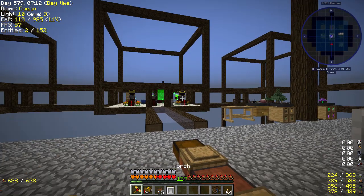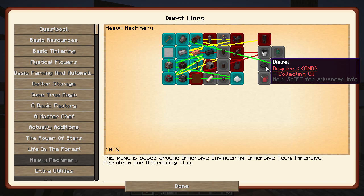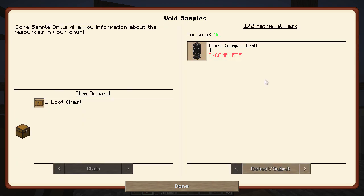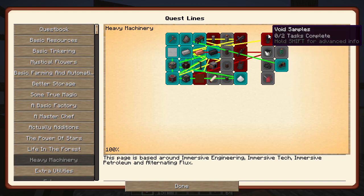This episode I want to do some of this stuff. We need some bitumen to unlock pneumatic crafts, so I thought we'd have a go at this. I believe we basically follow this through to get to that, so we'll see what this does.